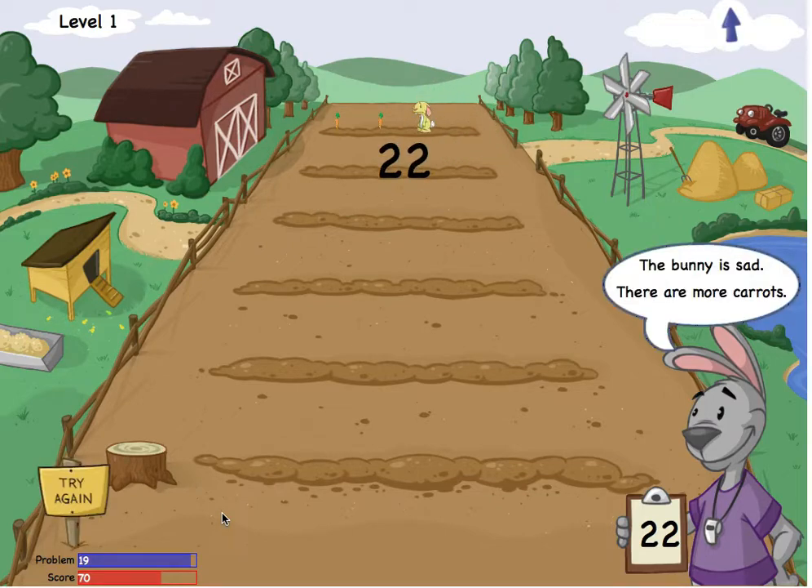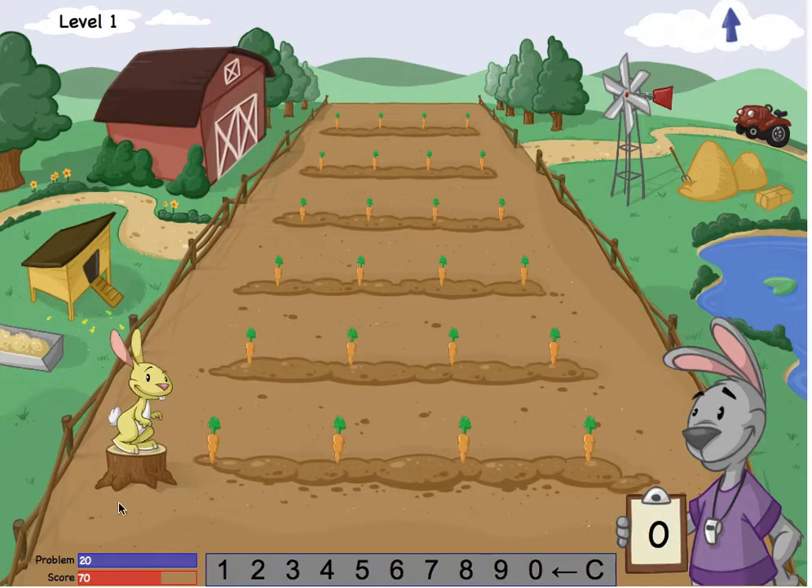Oh no! I told the bunny to eat 22 carrots, but there are 2 extra carrots. I'll tap Try Again. This time I'll tell the bunny to eat 24 carrots.